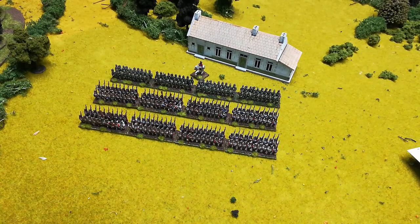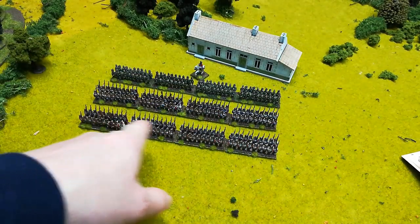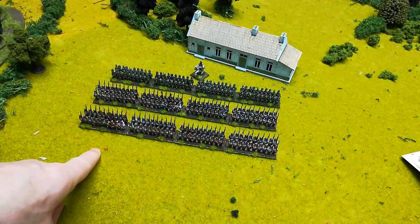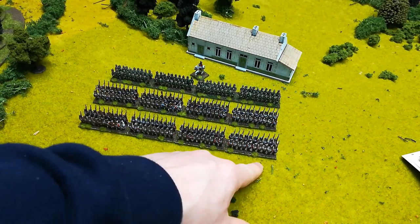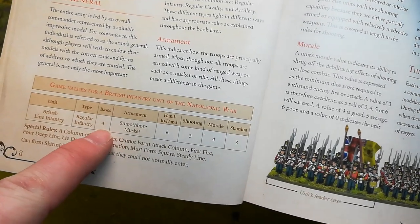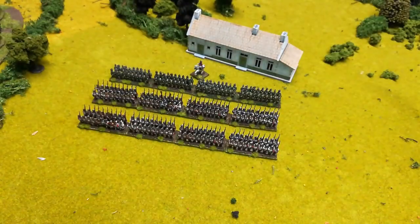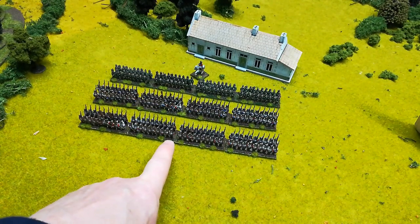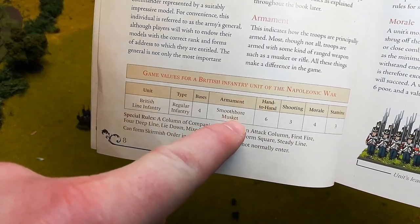Let's look at what a unit looks like and how it performs. Each unit will have a name — British line infantry, for example — and five stats. The first is how many bases are in a standard unit; here we can see four bases. Zooming into the page for infantry: it tells you the name, type of unit, and what they're armed with — for example, smoothbore musket — which essentially identifies their weapon range.